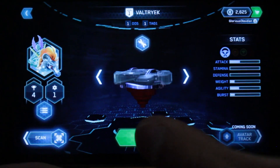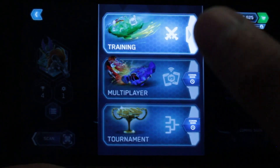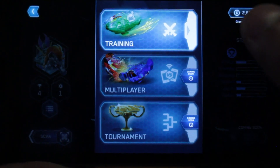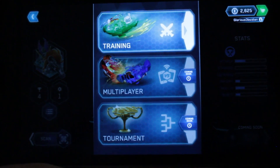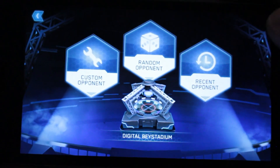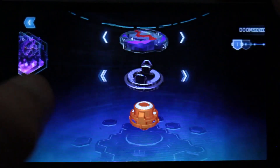Let's do a little battle. Right now the only available option is training — multiplayer and tournament are coming soon. This reminds me of the BBAbattles.com layout; they had a similar thing. So you can battle a random opponent, custom opponent, or recent opponent, and it is in the digital base stadium.